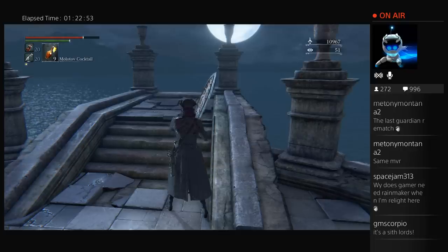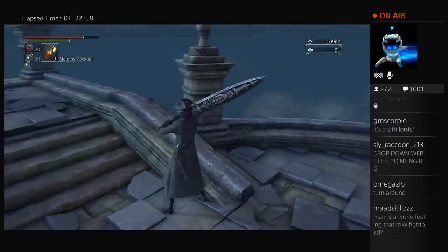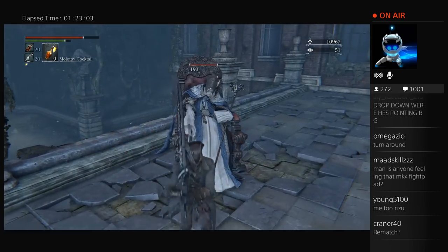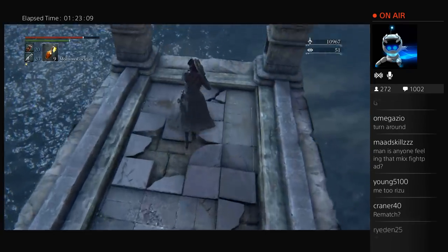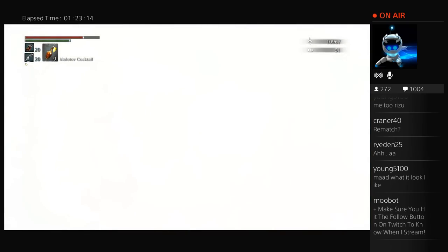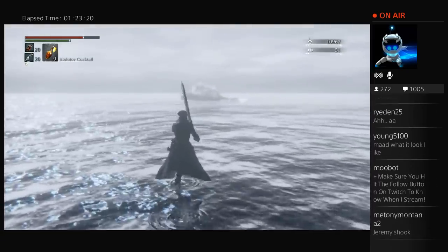Alright, what's going on everybody. This is the next boss fight — it is Rom the Vacuous Spider. I don't know why that guy is in a wheelchair right there; he doesn't really do anything or say anything, but I just hit him, because I like hitting guys in wheelchairs apparently.